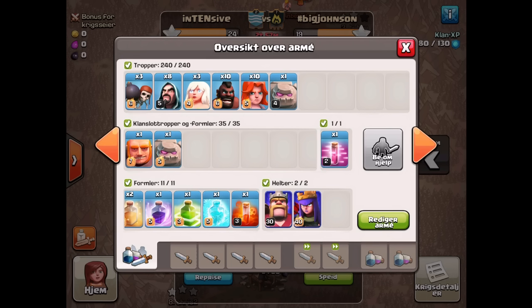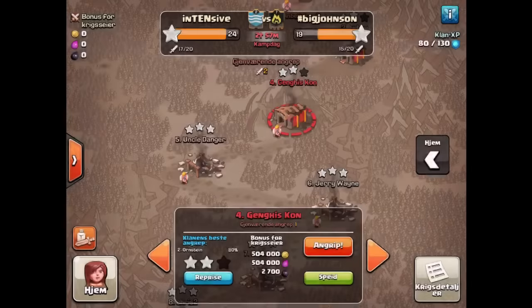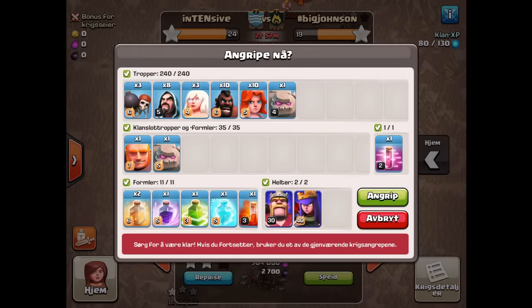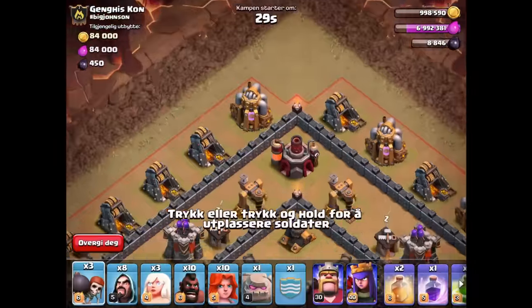You can see two golems, and three healers — because of the healer buff at the moment I can get away with one less healer since there's extra free healing going around, which I'll take advantage of. You can see the ten valks and ten hogs. I've also got a haste spell which I might use for the valkyries or the hogs. Really excited to do this — hopefully it's a three star in the making. Let's stop the chit-chatting and go!